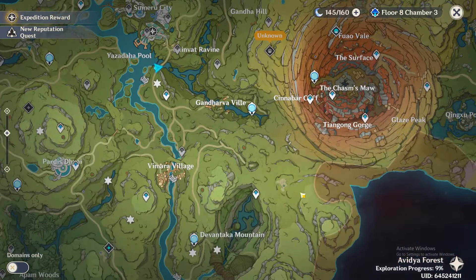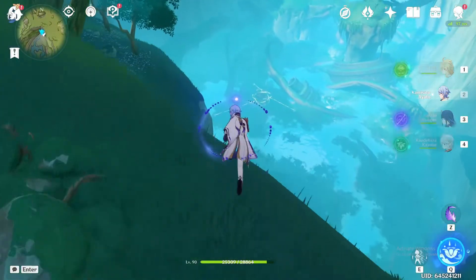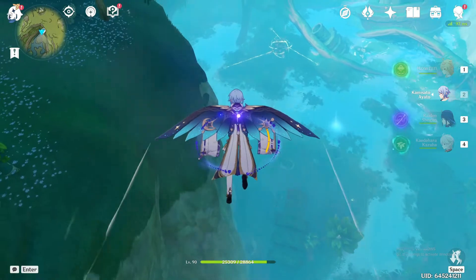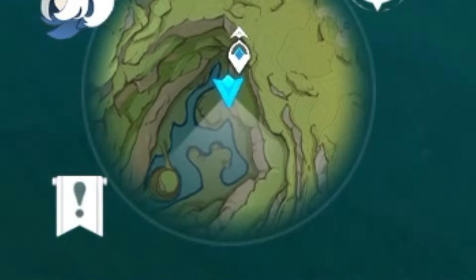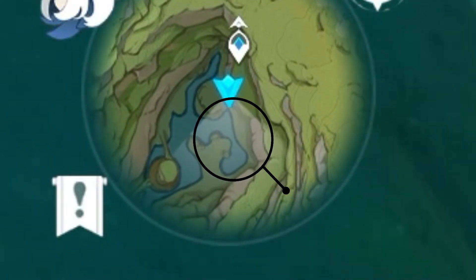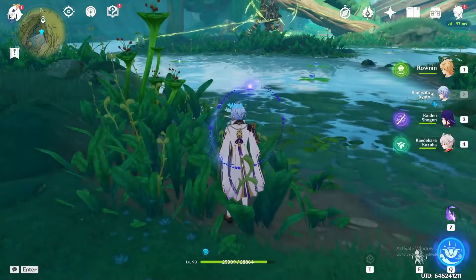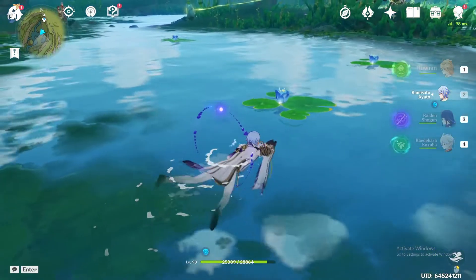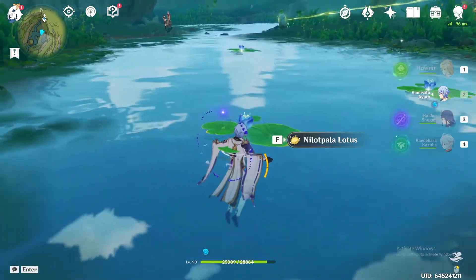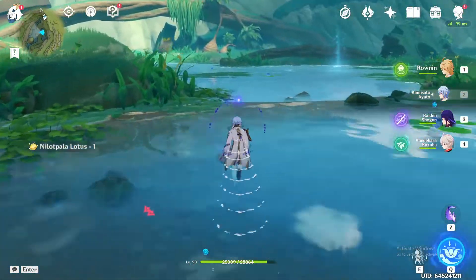So this route is going to start down at the Devontaka Mountain right here at this waypoint. As soon as you get there, you're going to jump and glide straight forward. You're basically just looking for this dog leg shape, and you're going to drop right here at the heel. Right in front of you, you will find your first three lotus. And then directly across from these lotus, you'll find another four.